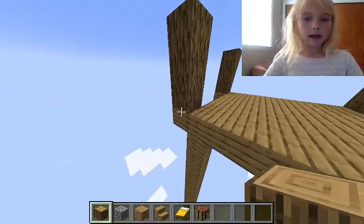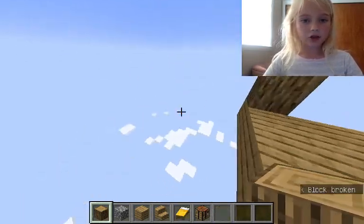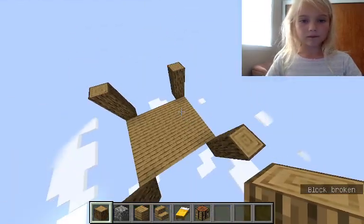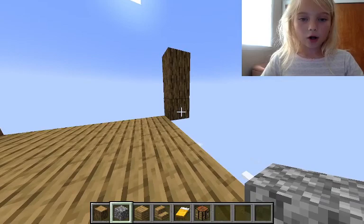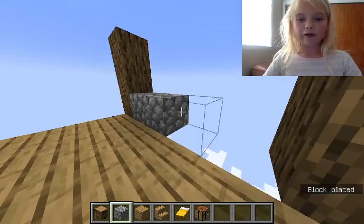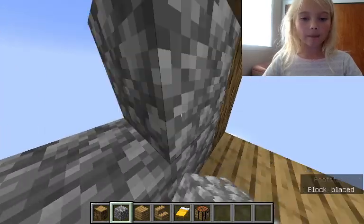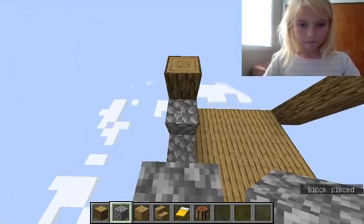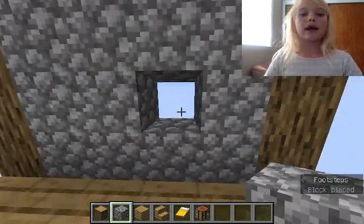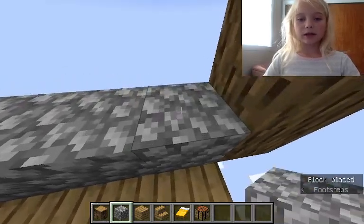Eventually you'll have something that looks like this. Now apparently that does not look like a villager house — it just looks like floating logs. So then you're going to go one, two, three, four, then go one, and you put it on top. But leave a hole in the middle, and then cover that hole up. That's going to be our window space. And we keep doing this.